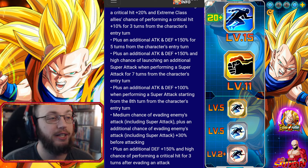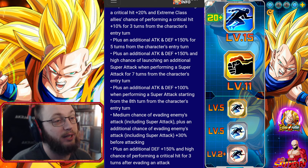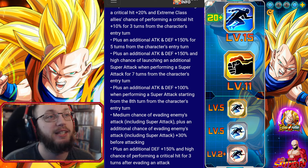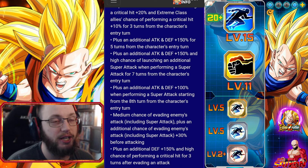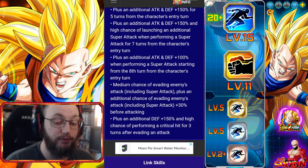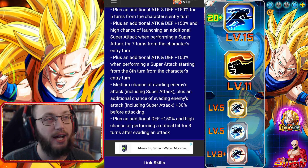Medium chance of evading enemies' attacks, plus an additional 30% chance of evading before attacking, so before attacking he has a total of 60% chance to dodge. And then he gets another defense plus 150 and high chance of performing a crit for 3 turns after evading an attack.